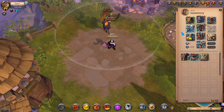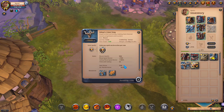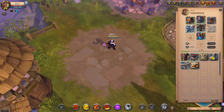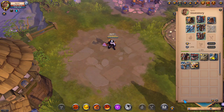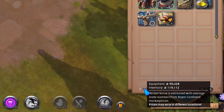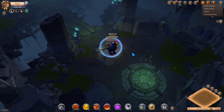For the build cost, I'm not counting the mount — you can use a tier 2 horse for 10k silver instead of my 62k mount. I'm also not counting food and potions. The total build cost is around 90k silver, which is very low.